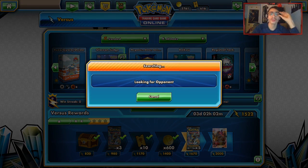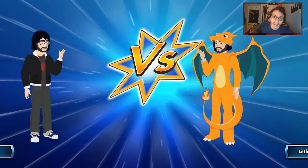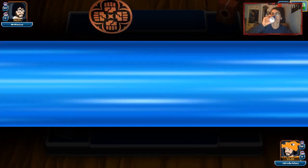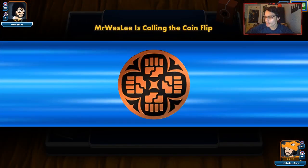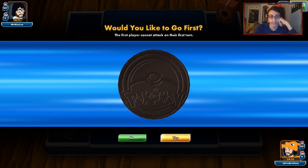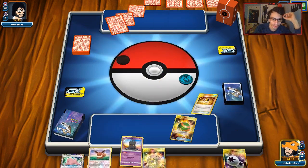We're going to do some more games with the deck here, hopefully we get some good locks. We did get against that Rayquaza deck and showed off the idea — you want to get that turn one Glaceon off. My opponent really couldn't do much because he couldn't do Lele and he couldn't do Rayquaza. We won the coin flip again, which is good.